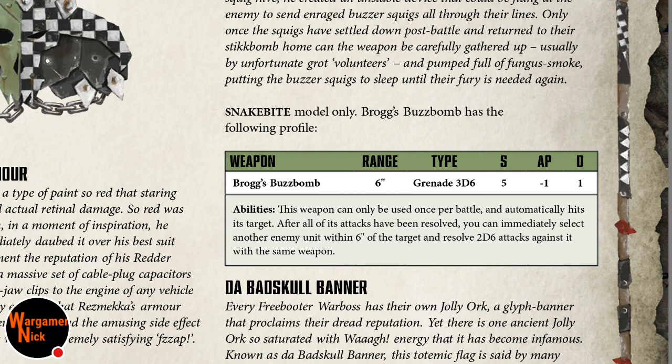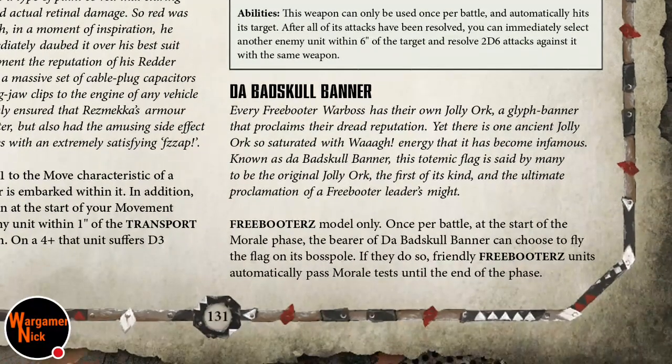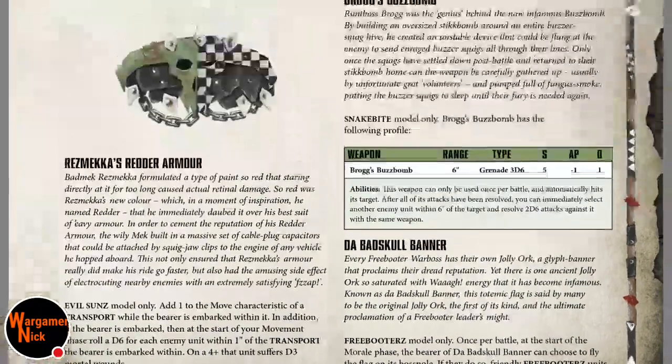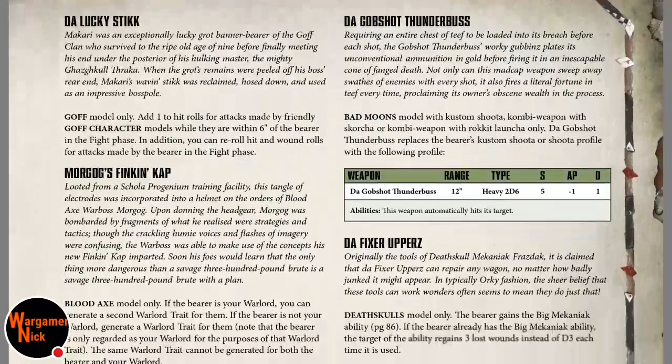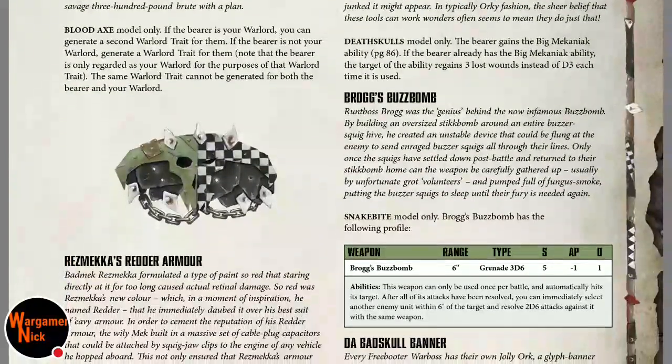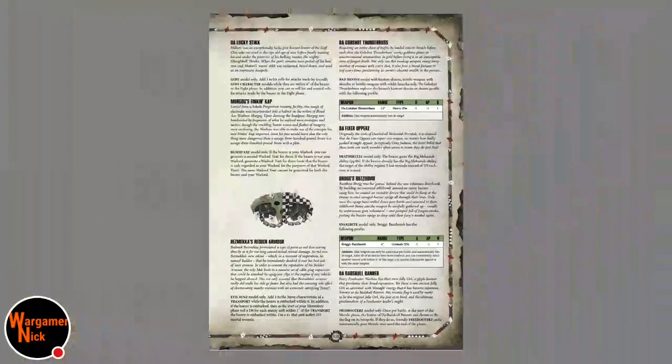The Snakebite relic Brog's Buzzbomb has a 6-inch range, 3D6 shots, strength 5, automatically hits, and is once per battle. After all attacks are resolved you can immediately select another enemy unit within 6 inches for 2D6 testing. Combined with a 6+ feel no pain, that's interesting. I'm torn between the Buzzbomb and the Lucky Stick, but we're probably not using the banner relic.